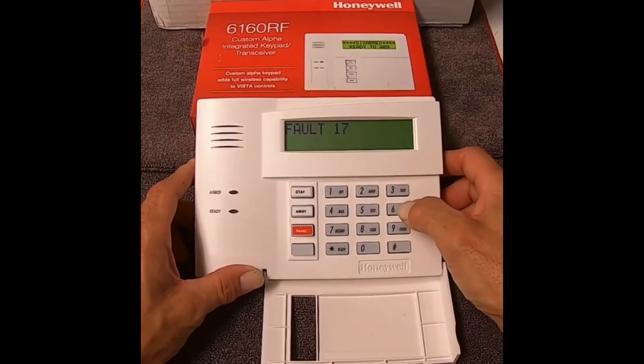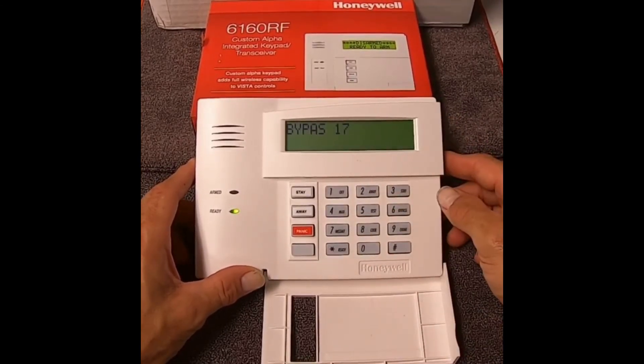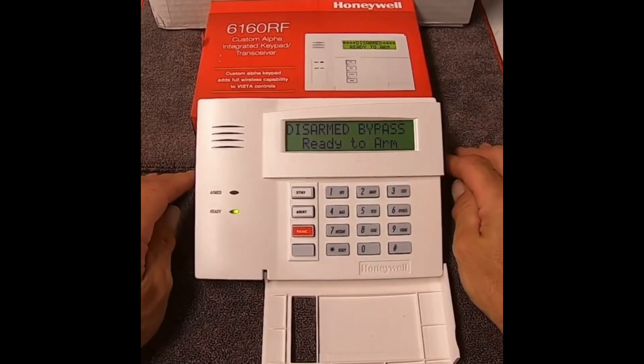Hit number 6 for bypass, then put in 17, which is my zone. You'll notice the ready light comes on — the system is now in bypass mode and you can arm it like normal.